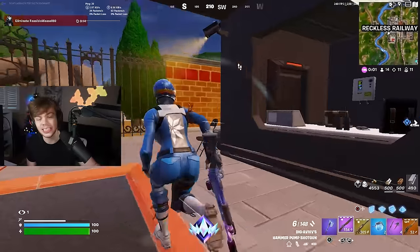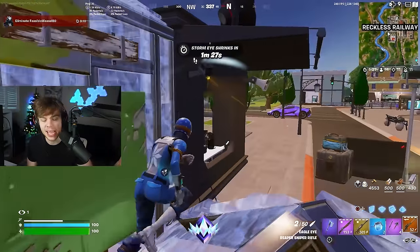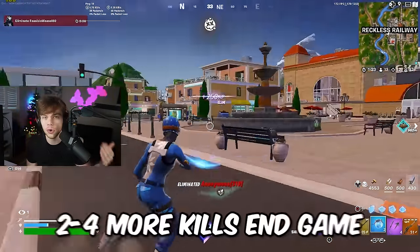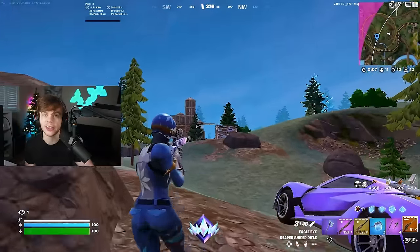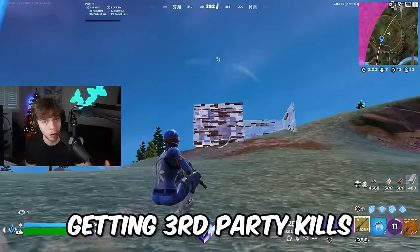Another good method I see a lot of people doing is getting a lot of kills early game, then getting fully looted up and just playing placement for end game since they already have the kills. This is also a great strategy, but if you can get two to four more kills in that end game, you are going to go up an insane amount of percentage on top of the early-game kills you already got.